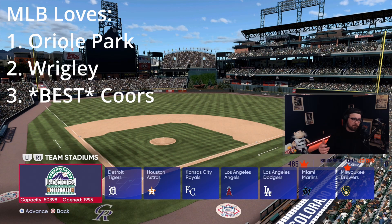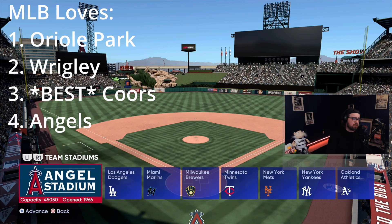Undoubtedly the number one MLB stadium to play at is Coors Field. It has the highest elevation in the game, a pretty solid batter's eye, and everything you'd want as a hitter to be rewarded. It's been somewhat community-favored for a while, and I haven't had any problems playing there. Really enjoy it at the same two times of day I mentioned.